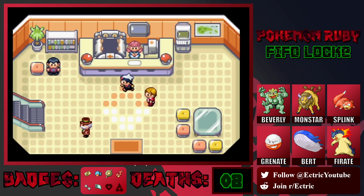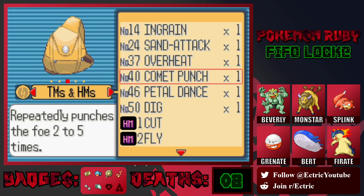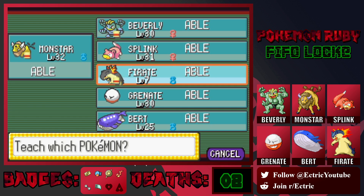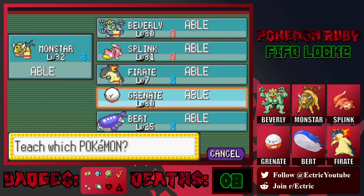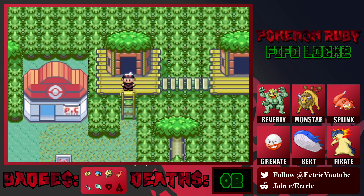Now we should also teach Fly to someone since Bobby had it. Who do we want to teach Fly to? Flying type is good against Grass, Bug, and Fighting. I kind of want to give it to Grenate. Actually I'm going to wait — we'll walk to Lilycove, delete Rock Smash and Cut from him at the Move Deleter, then give him Fly instead. I'll cut to when we're in Lilycove.